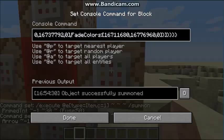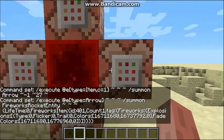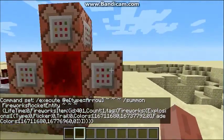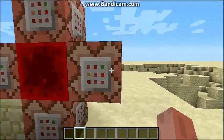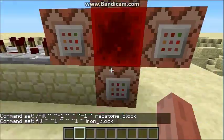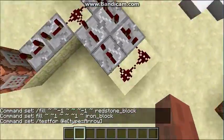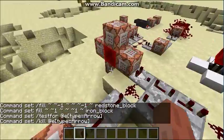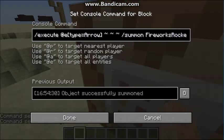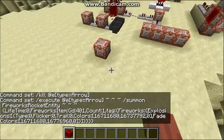It will also summon an arrow 32 blocks above it, since arrows fall faster than primed TNT. Then here is the really long command that summons a fireworks rocket at the falling arrow. These command blocks are constantly powered by a fill clock, and this always tests for the arrow in the sky. When it reaches a certain time limit it will kill that arrow, so this command doesn't keep summoning a fireworks rocket at the arrow once it's stuck in the ground.